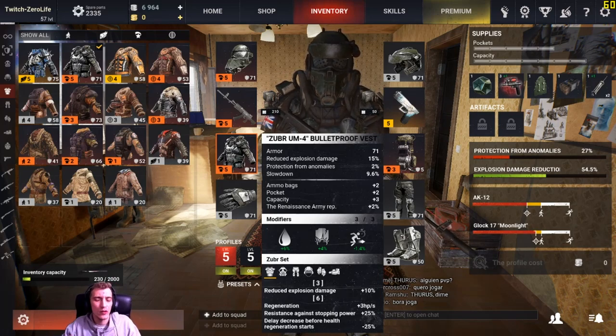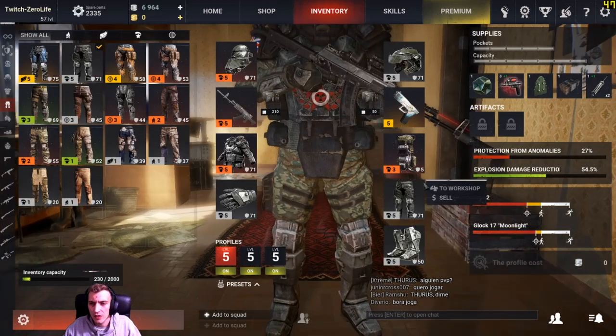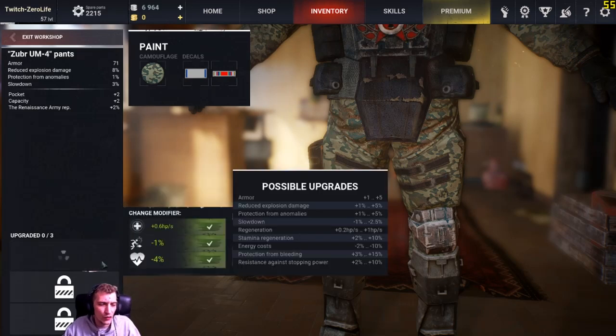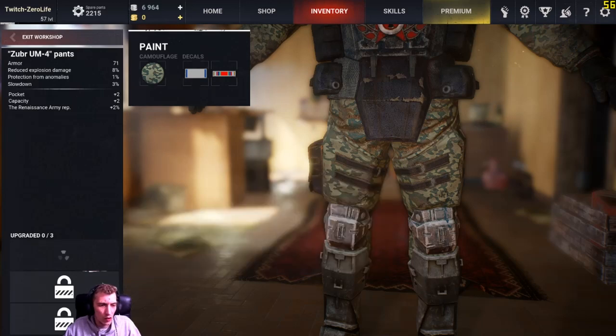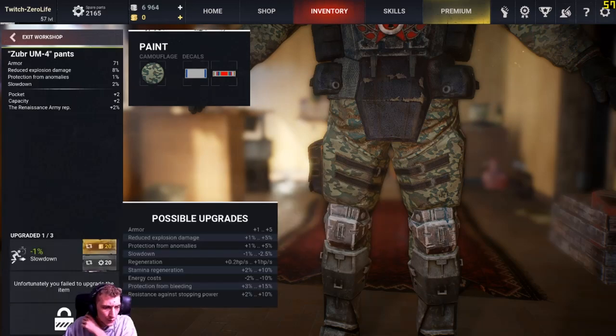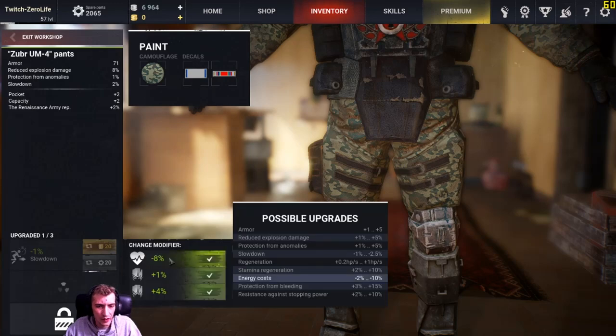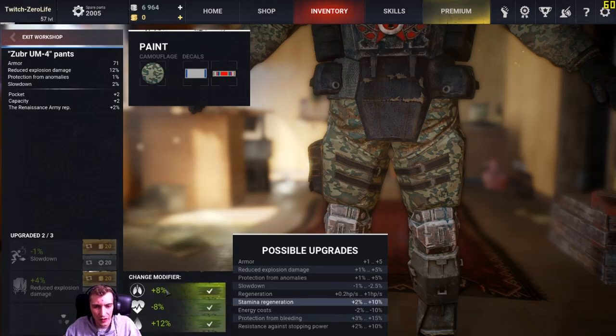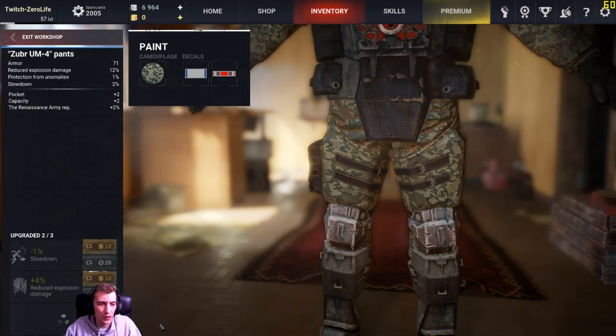Now let's move on to the legs. As you can see it's now red — that's because it has three upgrades. Green is one upgrade, blue is two upgrades, red is three upgrades, and yellow is premium. Let's go into the legs. Each part of armor can get you different stuff — on your feet you can get reduced fall damage. Slowdown one percent — let's get that. Energy cost, reduce explosion damage — I'll get that; like I said it's a tank set. Protection from bleeding at 12 percent — we'll definitely get that.